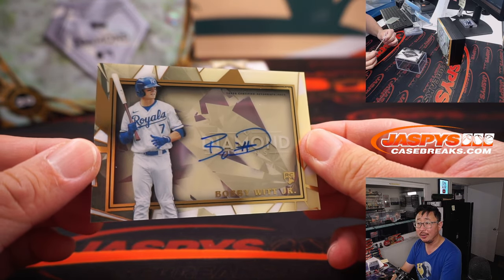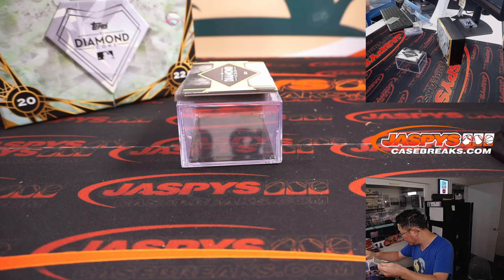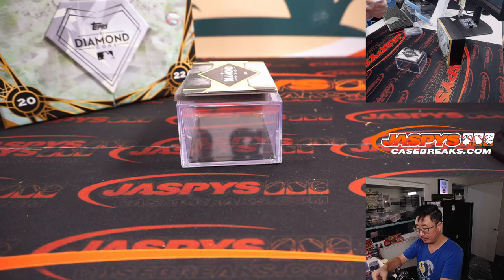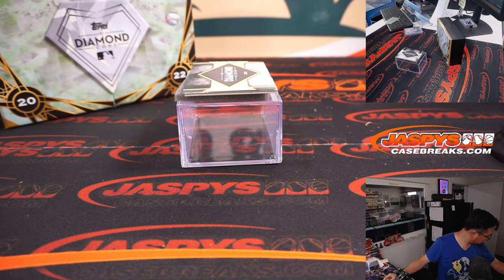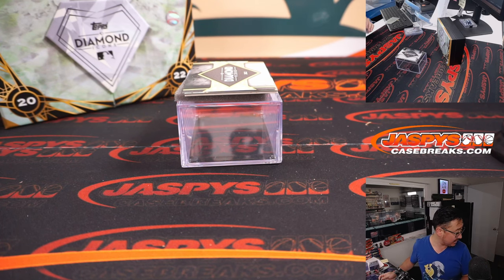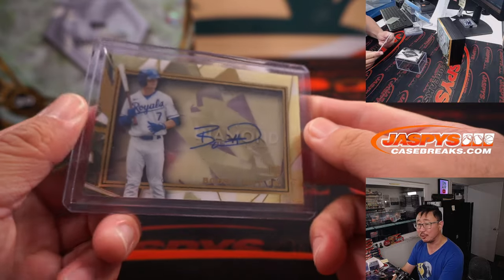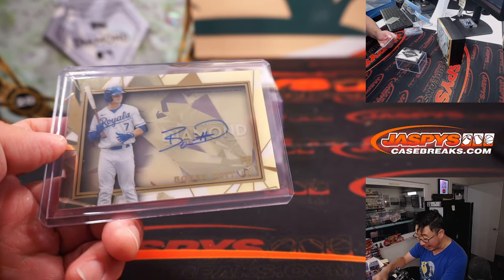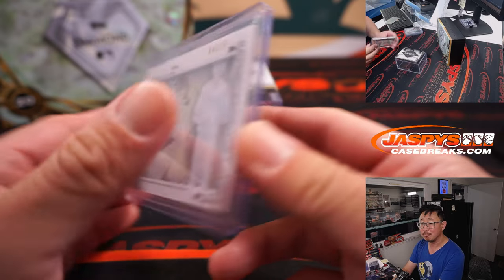This is a cool one — Bobby Witt Jr. That's for the Royals, part of the Royals number block group. Four out of 10 — Royals four. Oliver with Kansas City four — he won that spot. This is a great example of what a single spot can do: bought a single spot in the filler, won a spot into the number block, got randomized number four, and gets the Bobby Witt Jr. rookie auto. Congrats, Oliver.